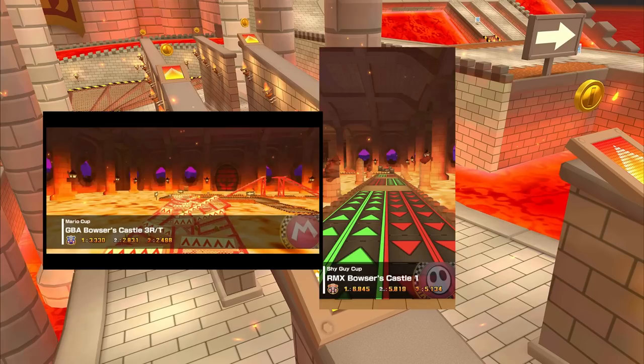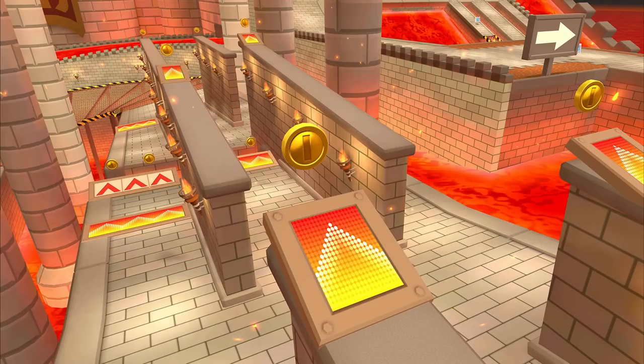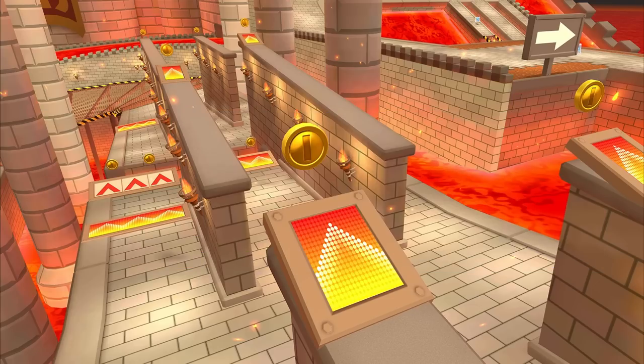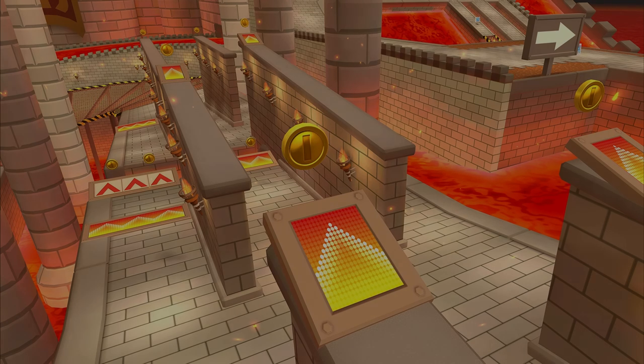Initially, it felt like this was just more preferential treatment for the GBA levels, letting them act as replacements. But in actuality, this left the door wide open for SNES Bowser Castle 3 to get the GBA remake glow-up treatment instead. And I think I even see a section that looks like an anti-gravity section. This is a role reversal, and it would make no sense to do this if this wasn't the pick for Wave 5.